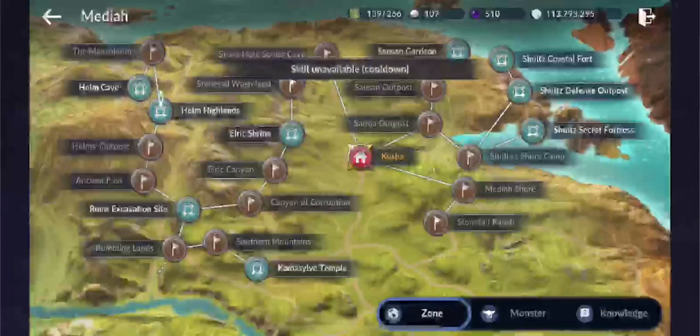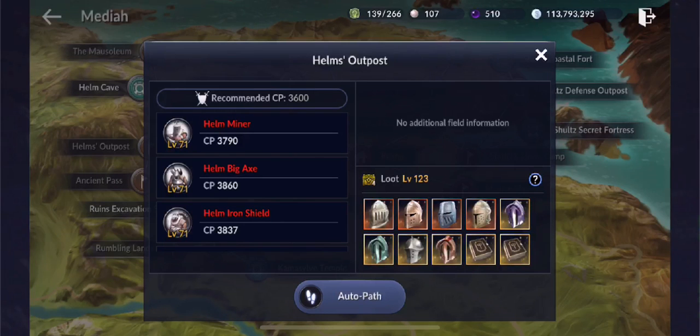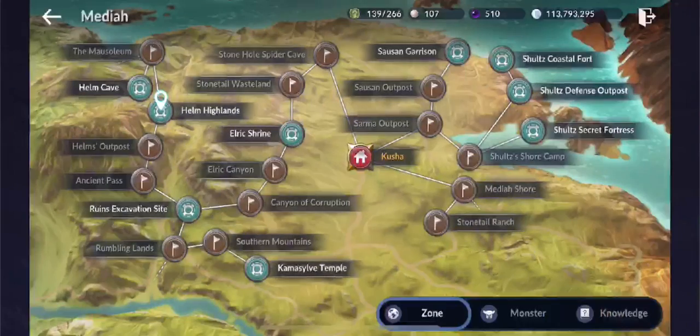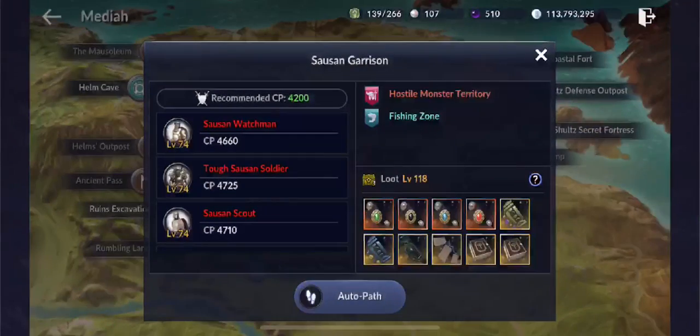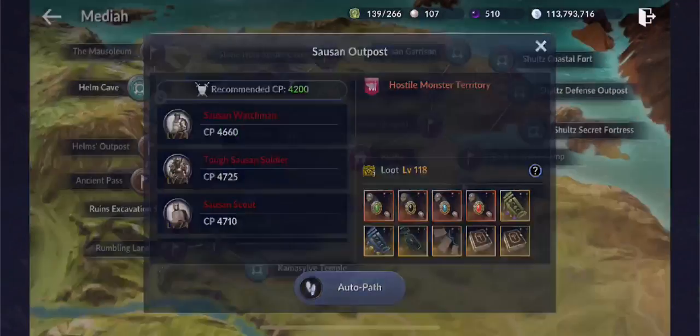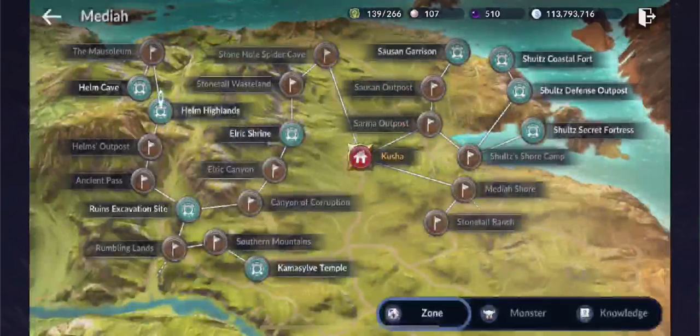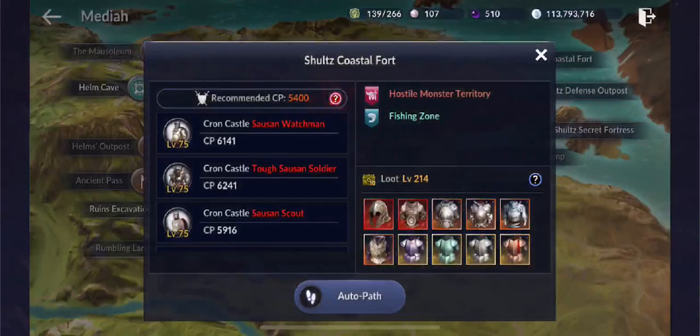Next up, iron ore can be looted through the helms in Helms Cave, Helm Highlands, and Helm Outposts. After that, tin ore can be looted in Thousand Garrison, Thousand Outposts, and Sarma Outposts.